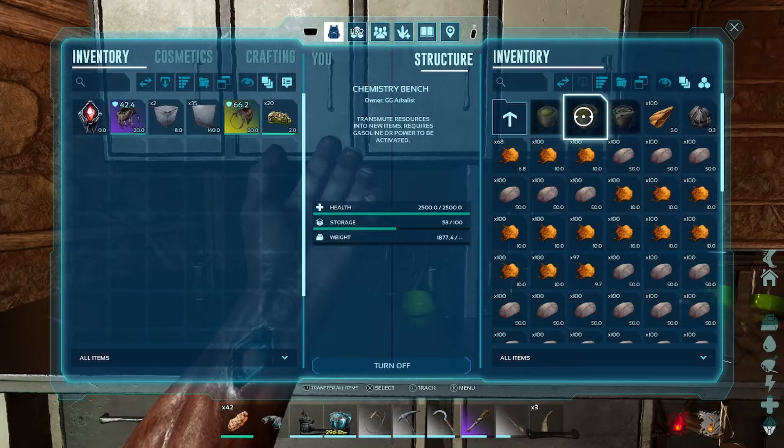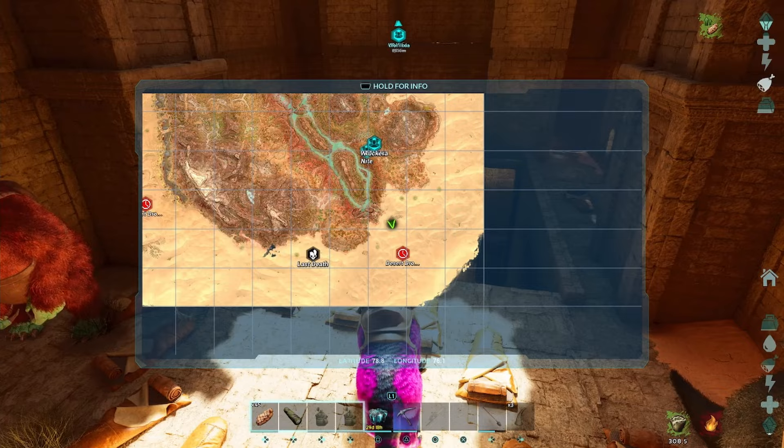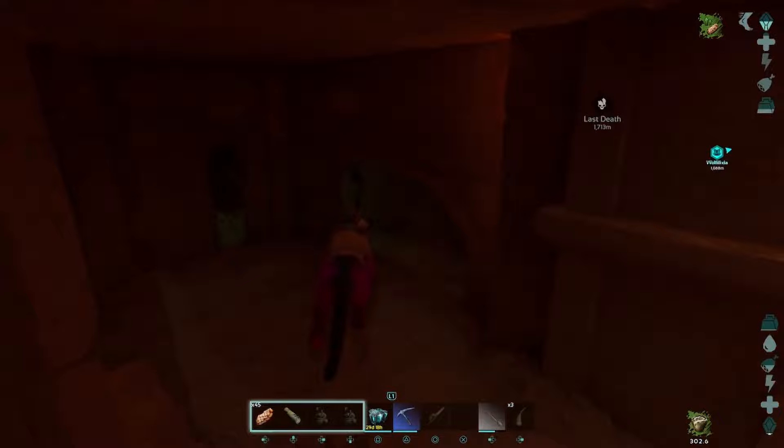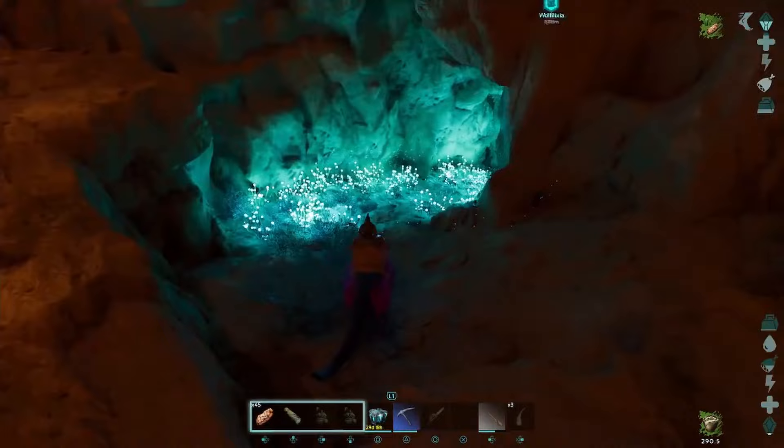Once you have those two items, you're going to need a cave mount to be able to clear the cave without killing the mantis and having a safe area. We are in the Cave of the Destroyer, located at 78.8, 76.1. If you haven't seen how to run this cave, I will link a video so you can see the full run and where the loot boxes are located.